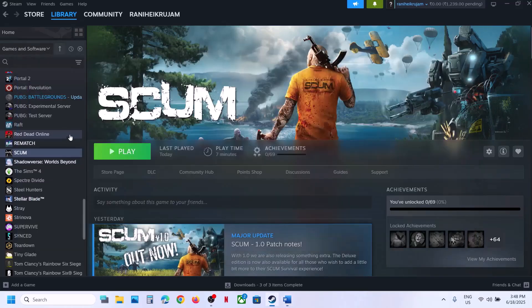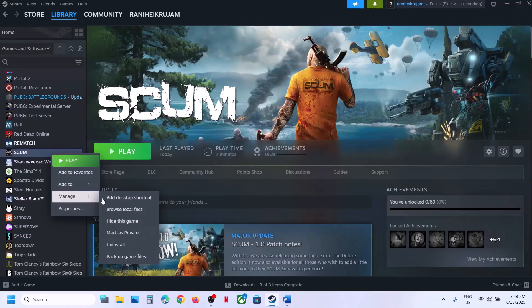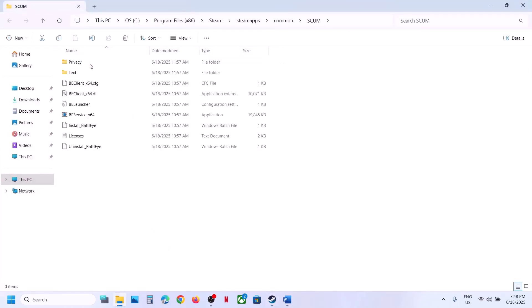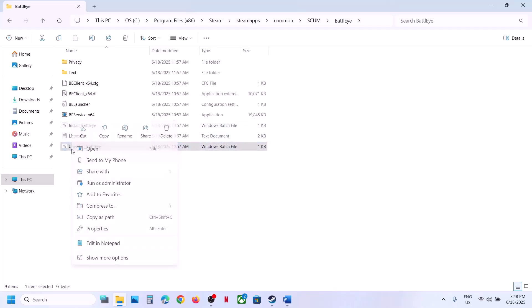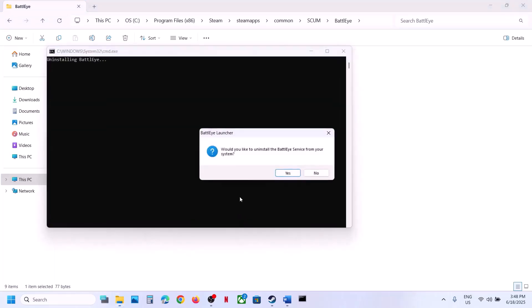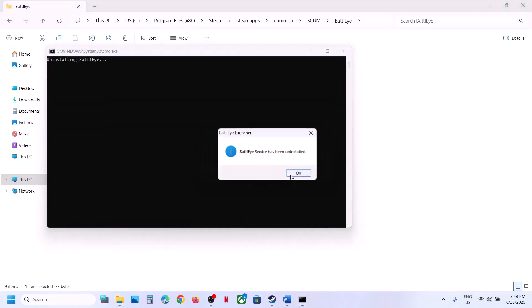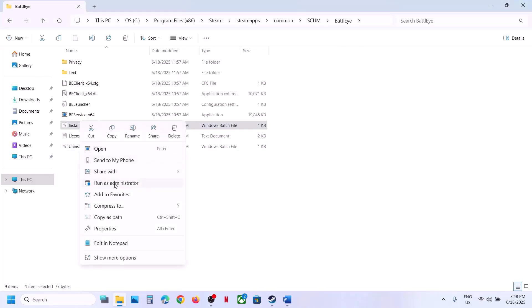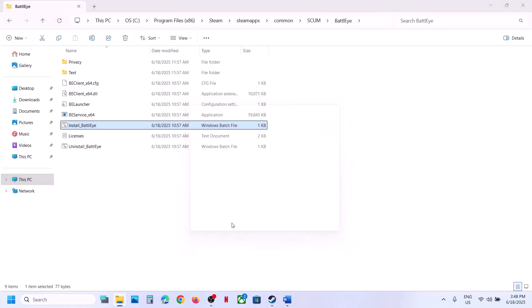The next step is to uninstall and reinstall BattleEye. Right-click on the game, select Manage, click on Browse Local Files, open the BattleEye folder. Right-click on the uninstall BattleEye file, click Run as Administrator, click Yes to allow, and click OK. Once done, right-click on Install BattleEye and click Run as Administrator, click Yes to allow.